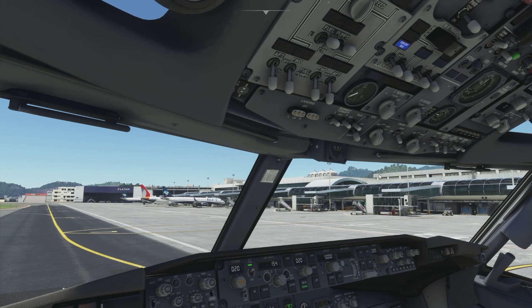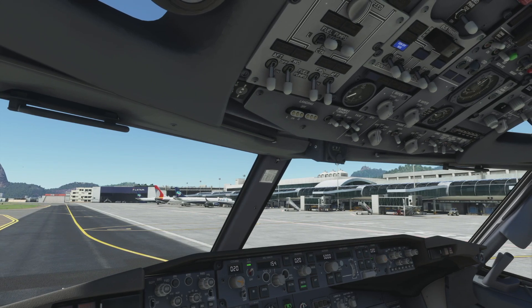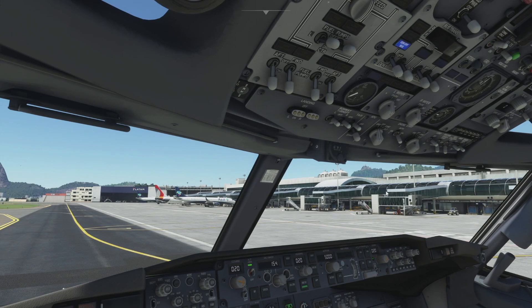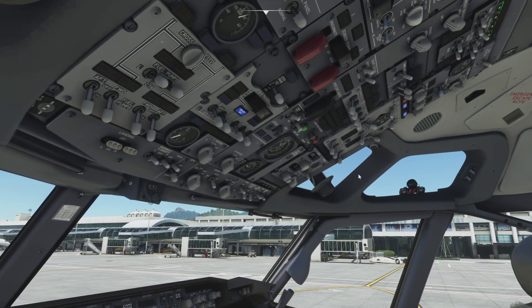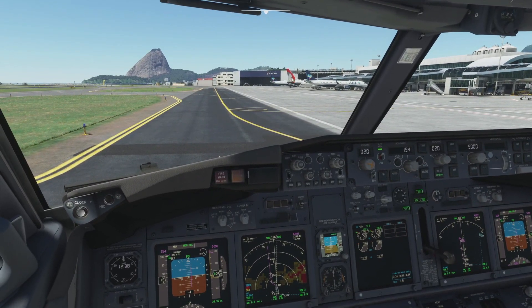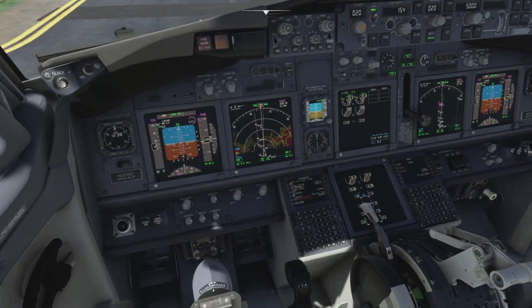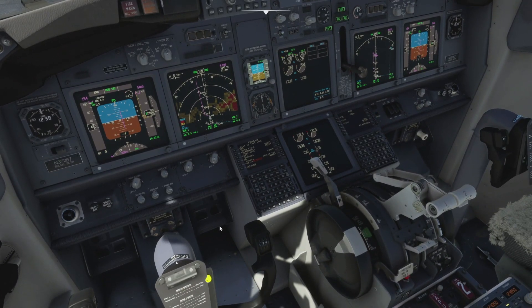Push back is about complete. It'll ask me to put the parking brake on shortly — and there we go, parking brake on. Power transferred over, so now we can switch the APU bleed off, put PAX on and turn the APU off. Taxi light's on and we're about ready to taxi. Straight in front of us is a great view of Sugarloaf Mountain — that's where we're going to be flying in on our short final. Pretty spectacular. Let's turn the parking brake off.